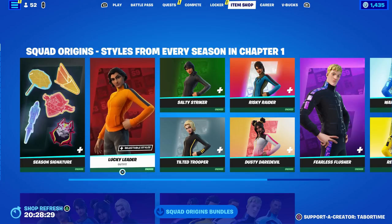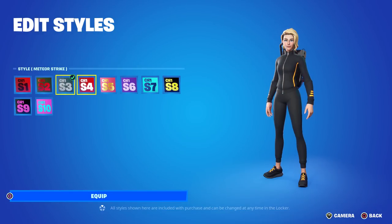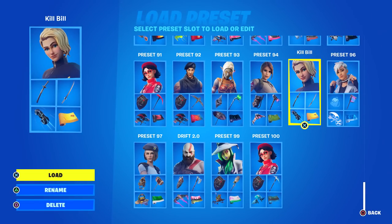So we got to talk about these real quick. First of all, they're amazing skins. I think personally they're better than the Chapter Two ones, mainly because of the Chapter One Season Eight style. With this one you can make a Kill Bill outfit — I absolutely love this. If I go to my locker presets I think I have one right here.